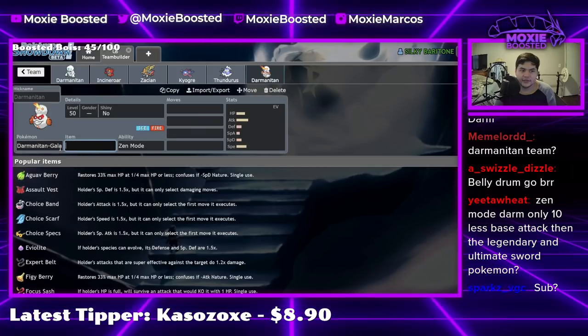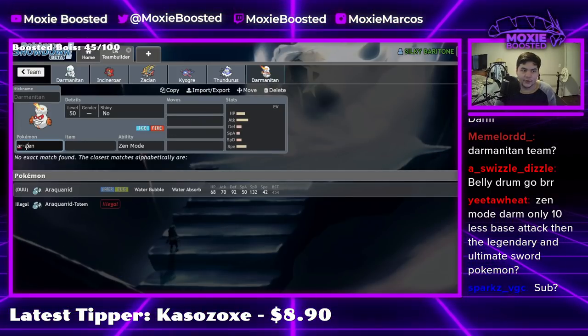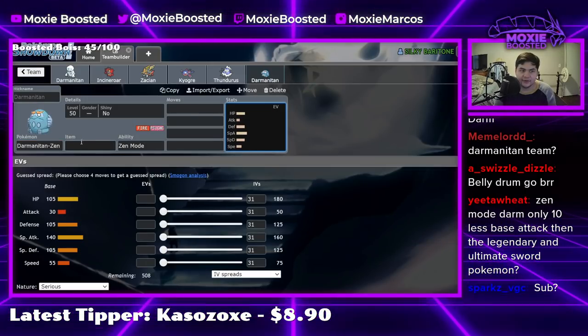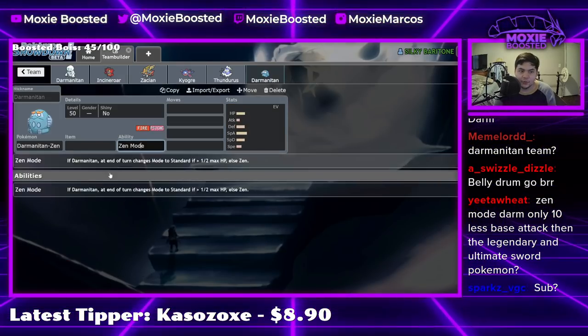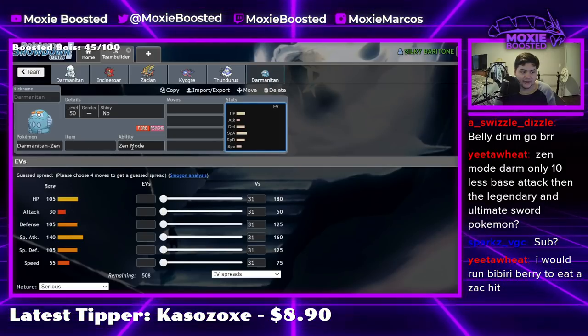Can we talk about how different the Zen Mode Darmanitan forms are? Like this one's just bulk — but it's funny because if you end the turn at higher than half your health, all of a sudden you're not bulky anymore. It's the most counterintuitive design ever. I think once you get below half health you shouldn't be able to switch back — I just think that should be a thing.